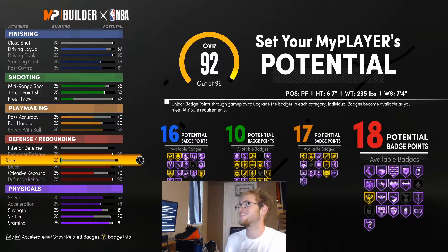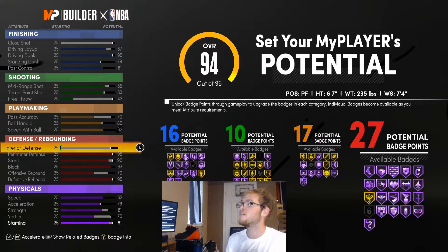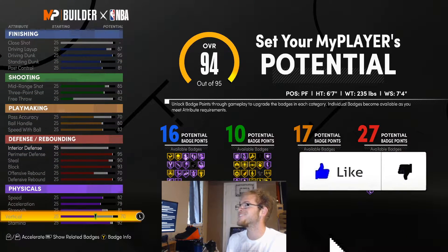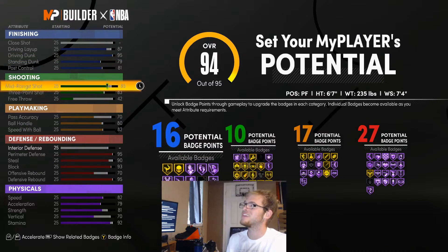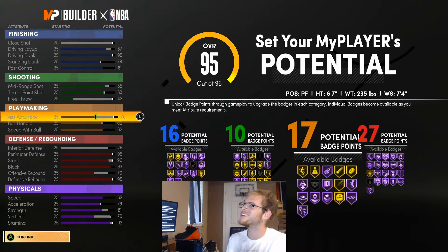Looking at this Giannis build right now we got 16 finishing, 10 shooting, 17 playmaking, 18 defensive badges. But watch this — if I spend all of this on my steal I can get up to 27 defensive badges, which is a ton. So I'm gonna go with that and leave it like this, finishing with 16, 10, 17, and 27 badges.